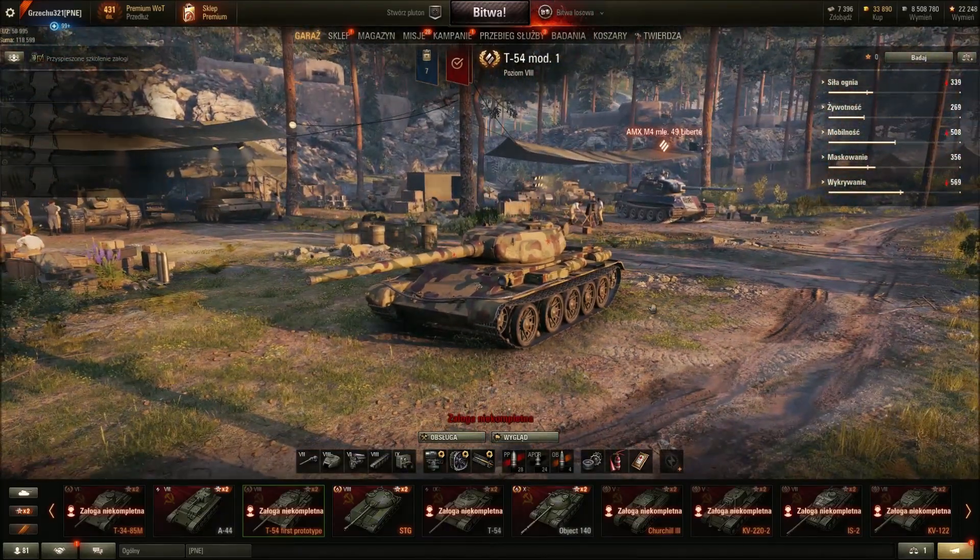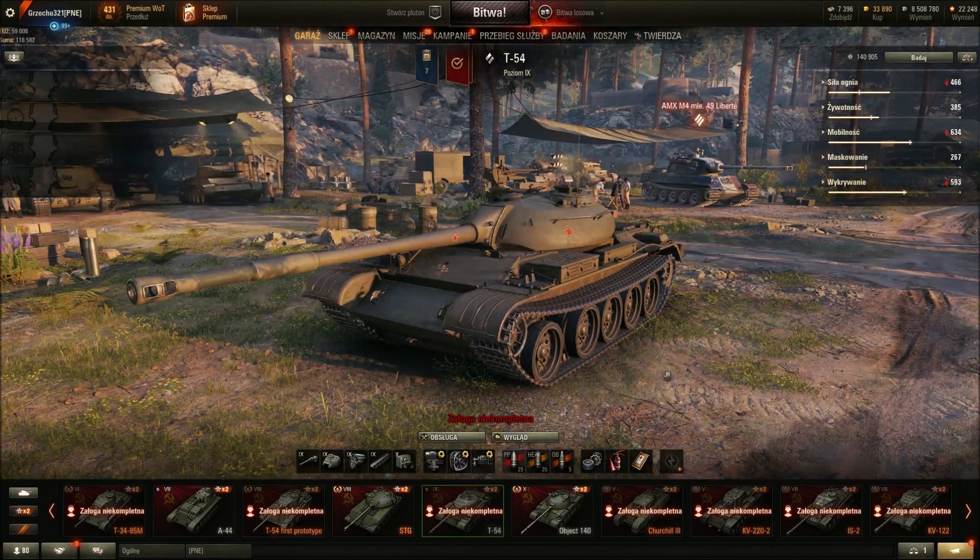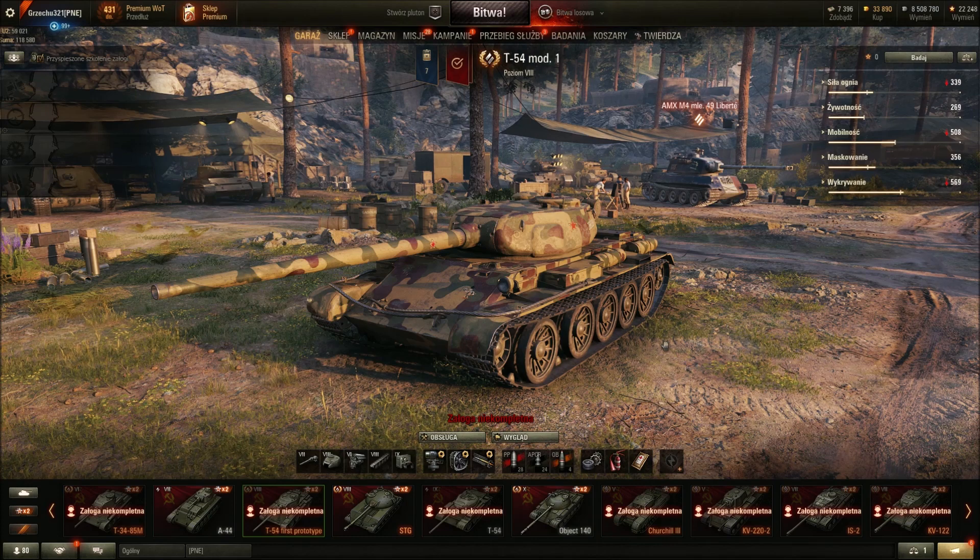T-44 przeszła do półmasowej produkcji — powstało nieco ponad pół tysiąca egzemplarzy. Jednak analizowano kolejne pojazdy jeszcze lepiej zaprojektowane. W roku 1944 zaczęto się babrać w wieże półsferyczne, w kierunku T-54, a ta maszyna była preludium do owej myśli konstrukcyjnej. T-54 — bardzo słynny i masowo produkowany praktycznie na całym świecie czołg — był zapoczątkowany takim prototypem z wczesnymi założeniami konstrukcyjnymi.